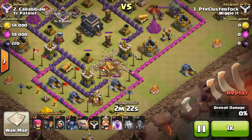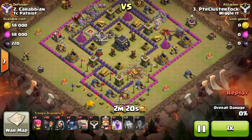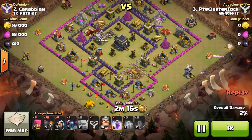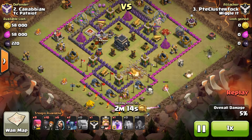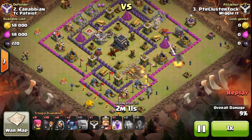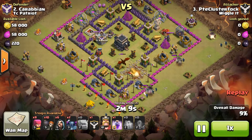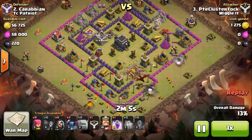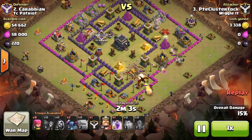Then it's the golems' time to shine. Drop them a nice distance apart so they'll be drawing as much fire as possible from all the defences. Drop wizards in behind to clear all the buildings around the outside. Then it's your wall breakers — drop them in a nice little pack so that once they hit the outside wall and destroy it they'll go inwards. And then drop your PEKKA and your King behind so that they should move into the base.